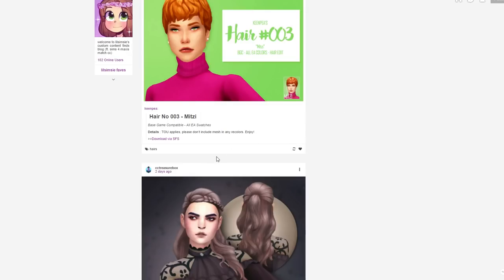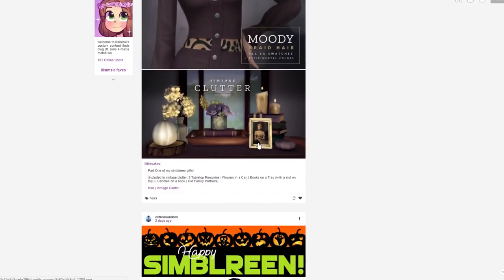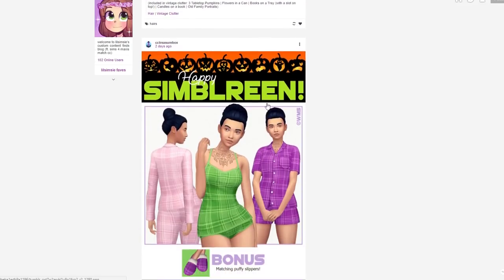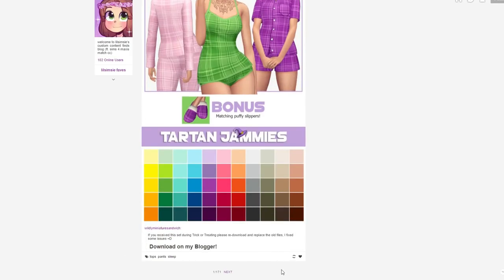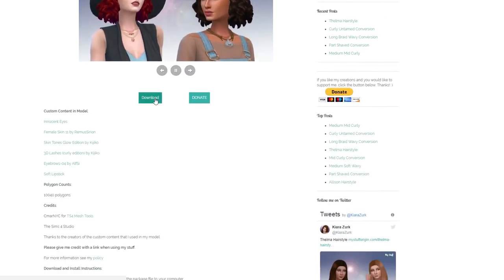We also have Hair Number Three, Mitzi by Kent. I feel like I have to have every single Maxis Match hairstyle out there because you never know when it's going to work out. Here is a moody braid hair with some vintage clutter - super spooky, perfect for Halloween. Looks like there are a bunch of other Halloween finds. I like this - it looks like an adult advent calendar. I need this Grim Cookies hairstyle so bad.